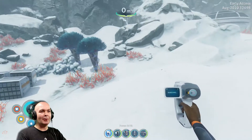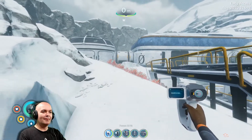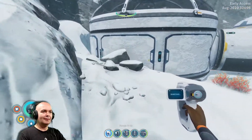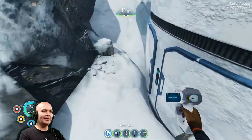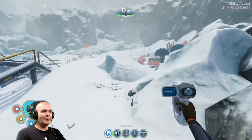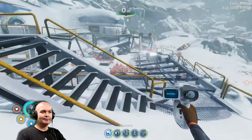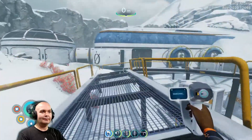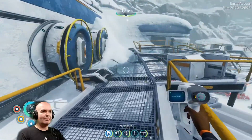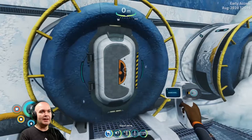Oh my god, I threw him — he went miles! Where did he go? Anyway, this is Outpost Zero. It's a very good place to come if you're just starting out in the game — you really need to come here.